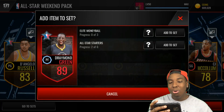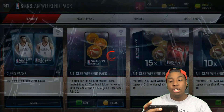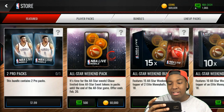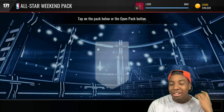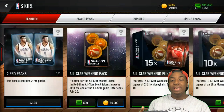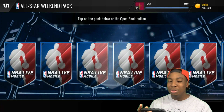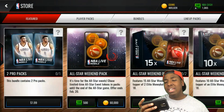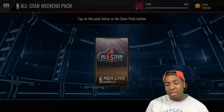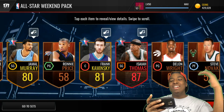We get an 89 overall Draymond Green — let's go! These are fire. The offer ends February 20th, so open these packs. Draymond Green is needed for the 92 overall set. He goes for a lot so I don't know if I'm going to sell him or keep him for the set.